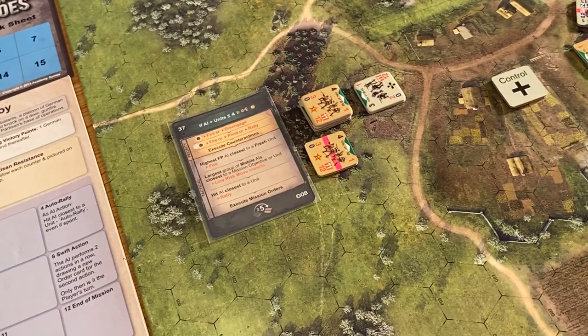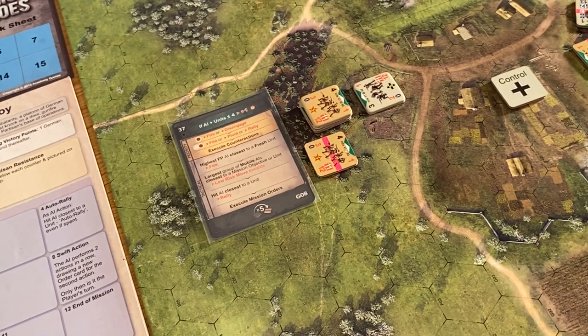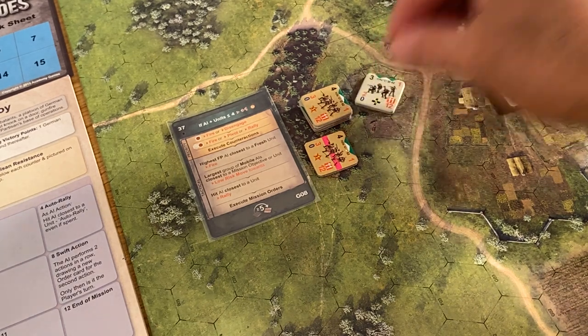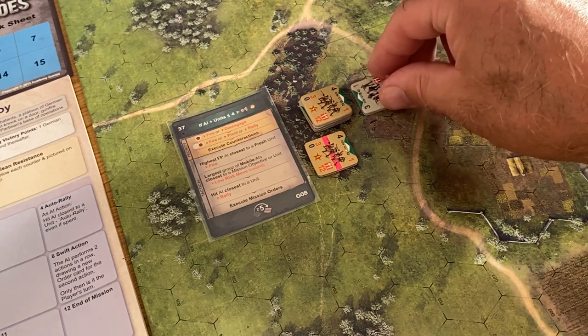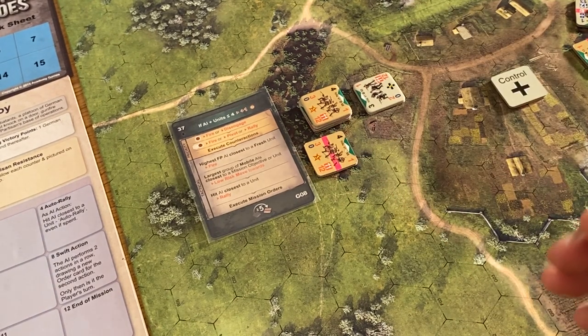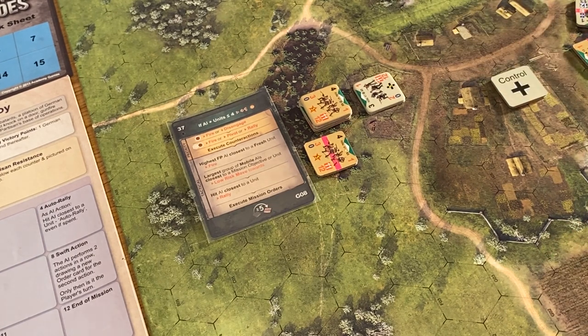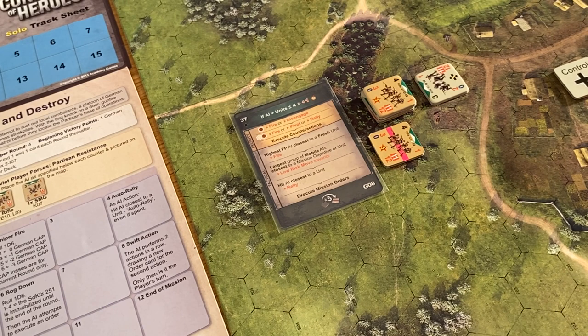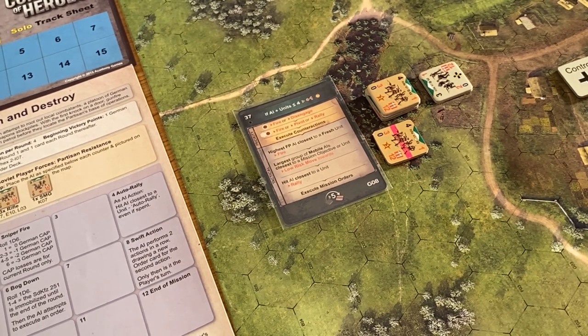He's in short range — fire, pivot, or rally. He doesn't need to rally, he doesn't need to pivot. I think we ignore the short range part of that then. Because he can't make the fire, there's no point pivoting, and he can't rally. Execute counter actions as if no unit just fired — we did fire. So counter actions are not going to work. Has firepower AI closest to a fresh unit — fire? We know that's nothing. Closest to a fresh unit fire — we're looking for a fresh unit, there are fresh units, but nothing that can fire at them because we know that guy can't fire into there.